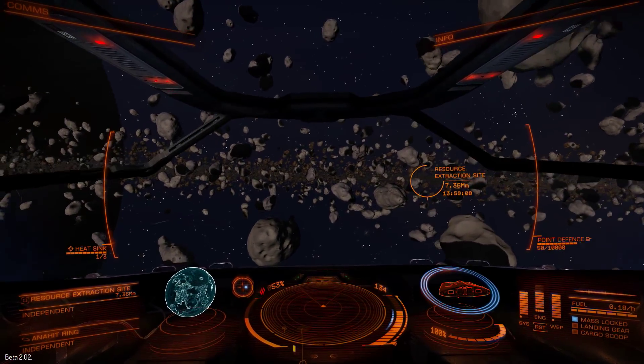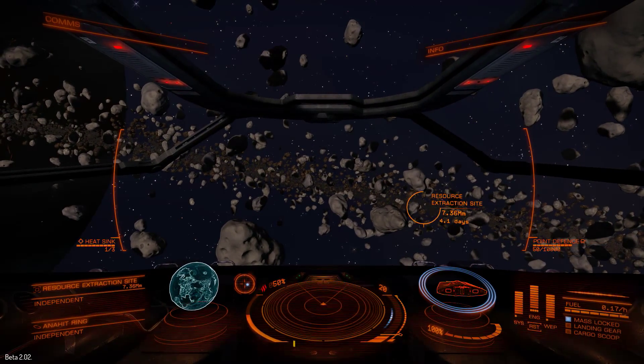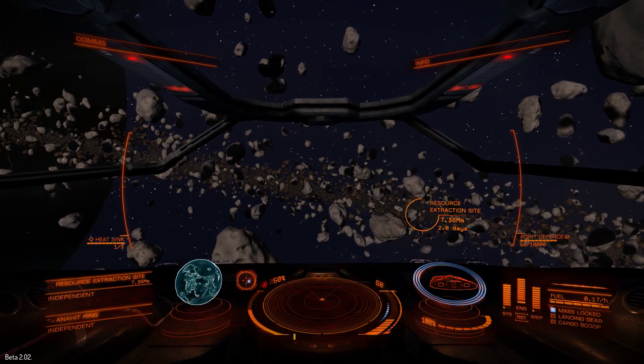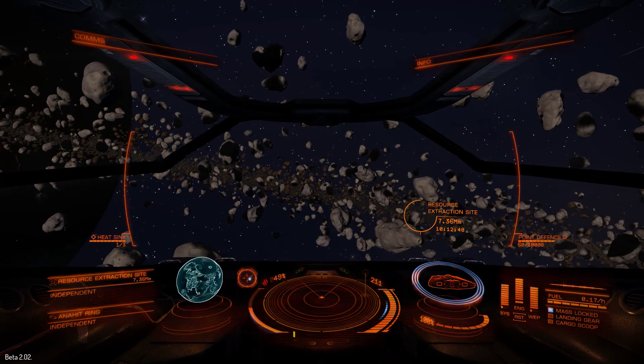Now, in beta 1, you could disengage flight assist just as you boosted, and you would stay at your max boost speed for as long as you liked. That no longer works, as you'll see here.